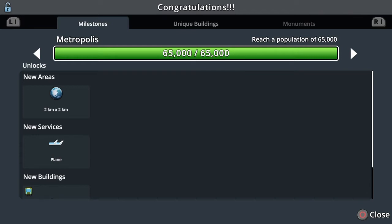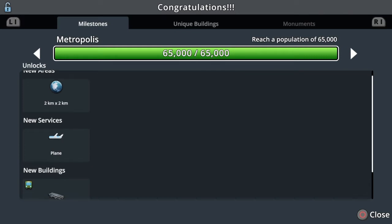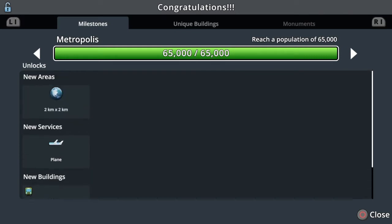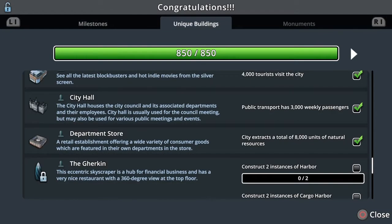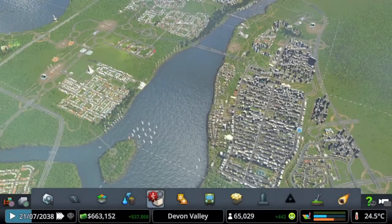We've just hit a new milestone which is awesome — 65,000 so we can hit the metropolis. Got another area unlocked: aeroplanes and the airport. I don't think we're going to use some unique buildings. I'm actually really happy that we hit that.